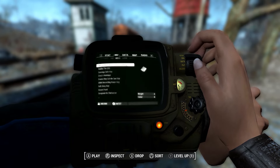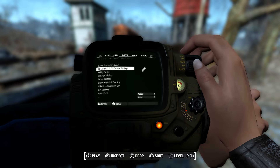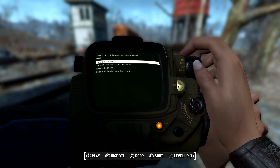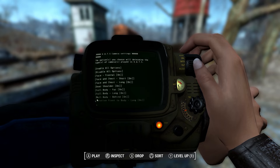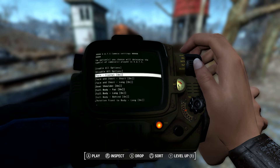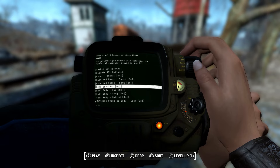What this mod does is as soon as you download it, it adds a holotape to your inventory. We're going to show that off — it's under the misc section, listed second because it's intentionally listed as zero since the Pip-Boy lists things in alphabetical order. So we go into camera settings. By default in the range options, both range and melee combat apply, and all things are enabled.